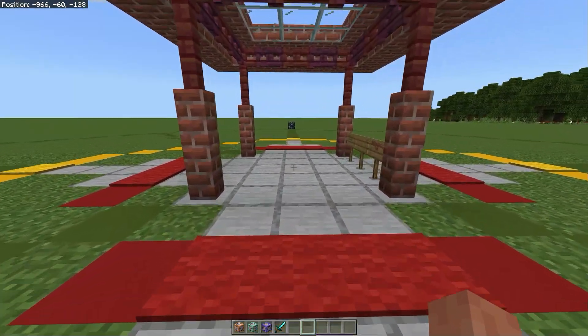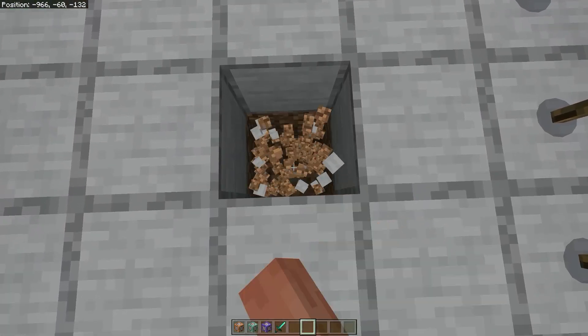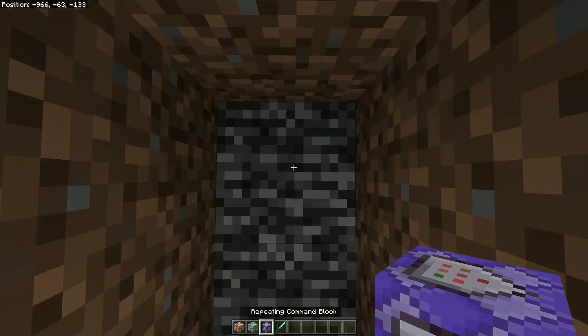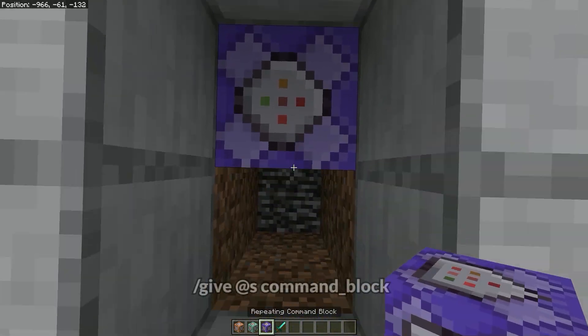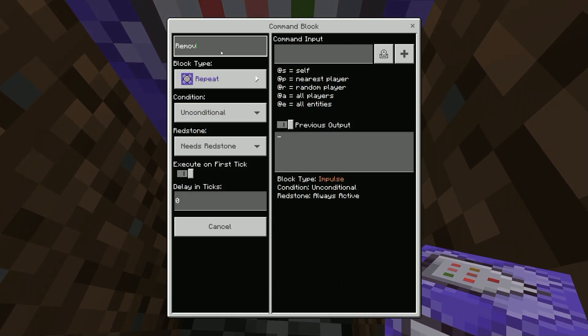This is very easy to set up. You will need two command blocks and they both need to be on repeat block type. If you don't know how to get a command block then just type in /give yourself command_block. Now what you want to do is rename the command block if you want. I will name it 'remove loot' for now.